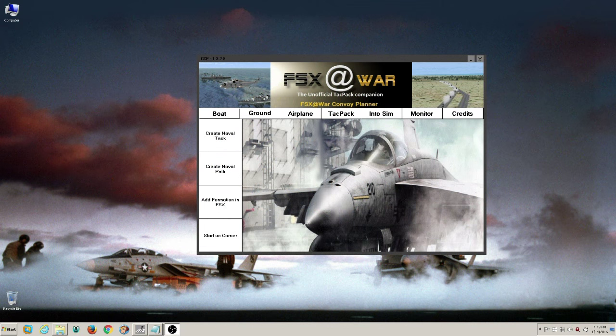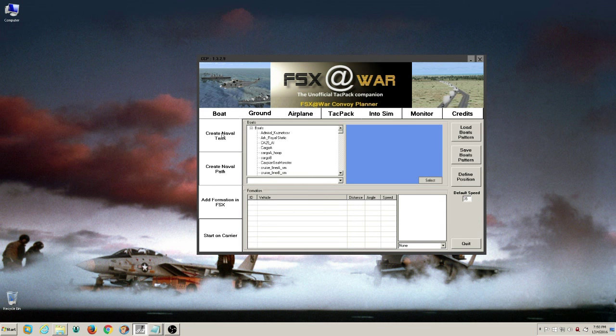Looking at the interface, it looks very similar but there is a new section called 'Into the Sim' — that's the area we're going to spend time in and I'll show you how to add objects. It's a really cool section. For now we're going to spend time on the boat section. There is a section in the boat area that is not new — it was in place when the last release went out but I didn't cover it in the previous video, so I'll cover it here.